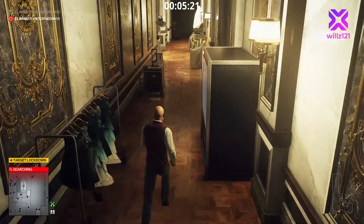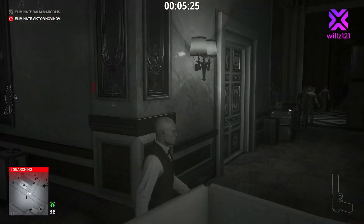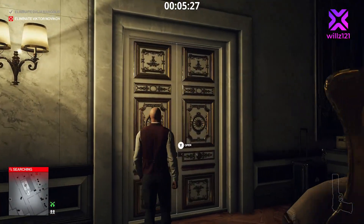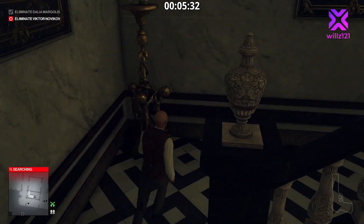We run around to where the security office is downstairs — back down the way we came. It's a bit of an odd loop in Paris but it's easy enough once you know the map really well.